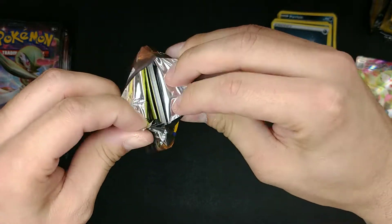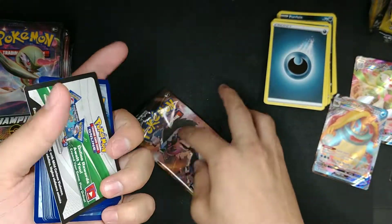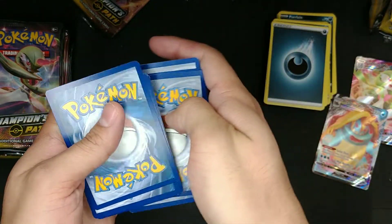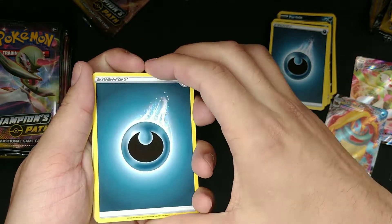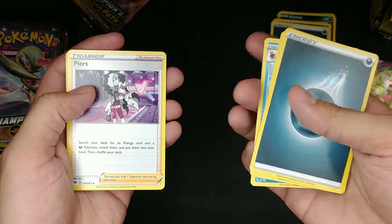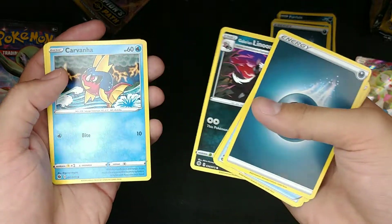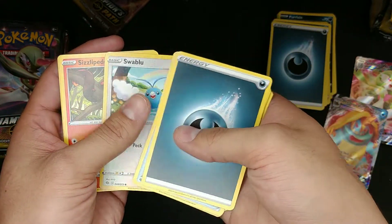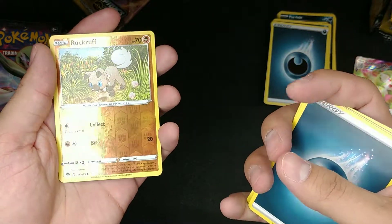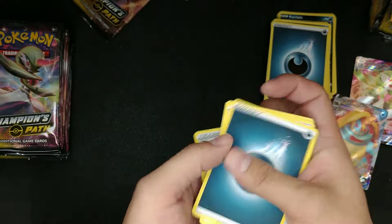Wow, all these packs are just opening pretty funky right now. Dark Energy, Rotom Bike, Sharpedo, Hatenna, Weedle, Galarian Linoone, Carvanha, Swablu, Sizzlipede, got the Reverse Holo Rockruff — and it's different artwork, it's pretty nice. And we got another Trainer Marnie Holo for the rare.